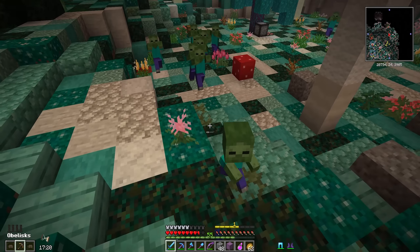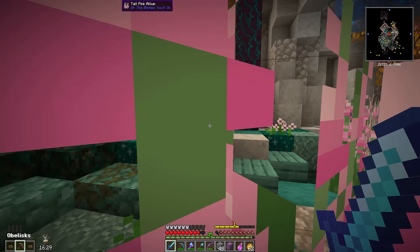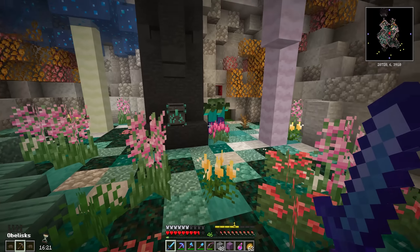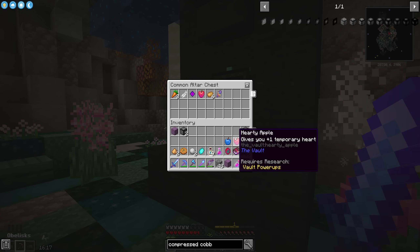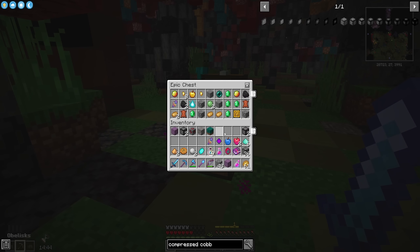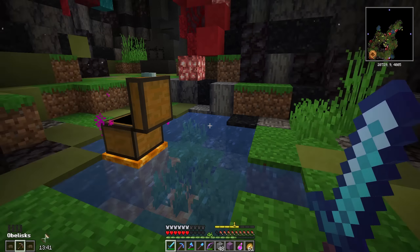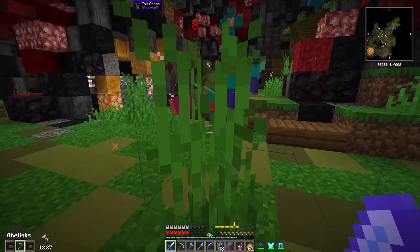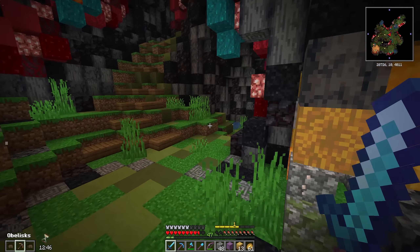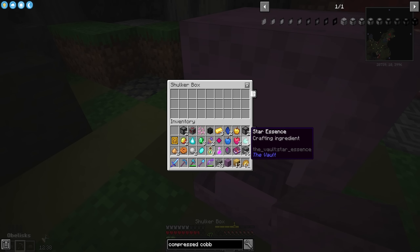We got some good stuff — baby zombie, so many zombies. We got one of these guys — give it 10 levels and then kill the zombies so I can open it in peace. Some good stuff in there. I need to keep an eye on my health but I'm completely fine. Wow, that's a very good chest! We've actually gotten three full wither skeleton skulls just from this one vault, which is pretty great.